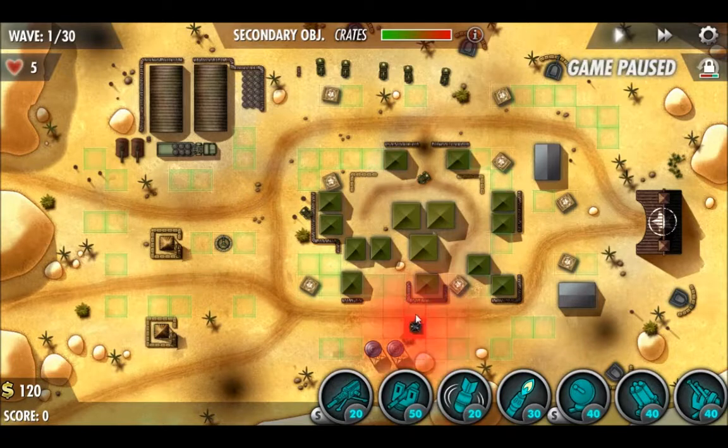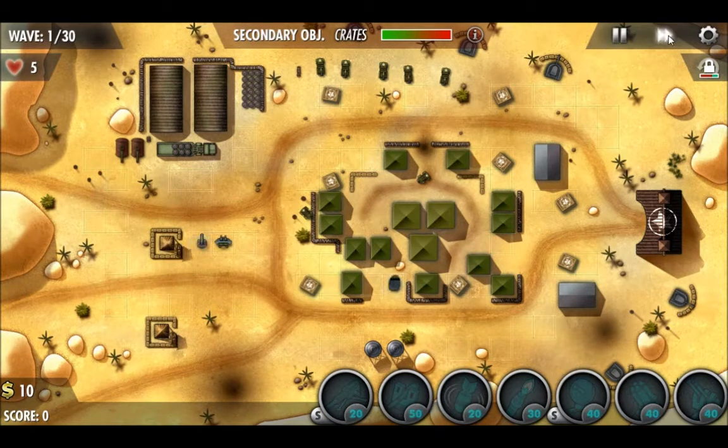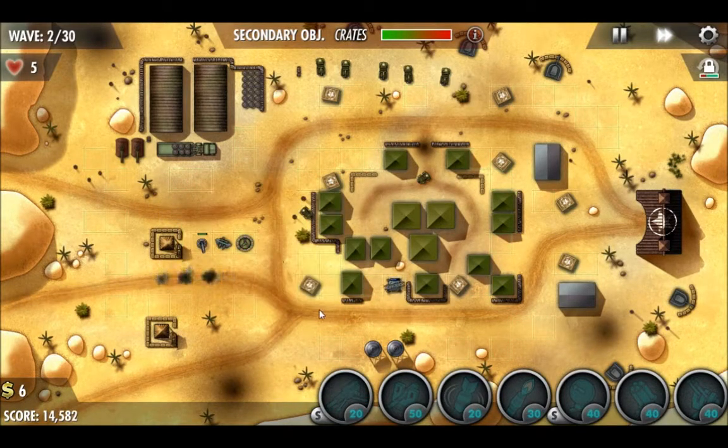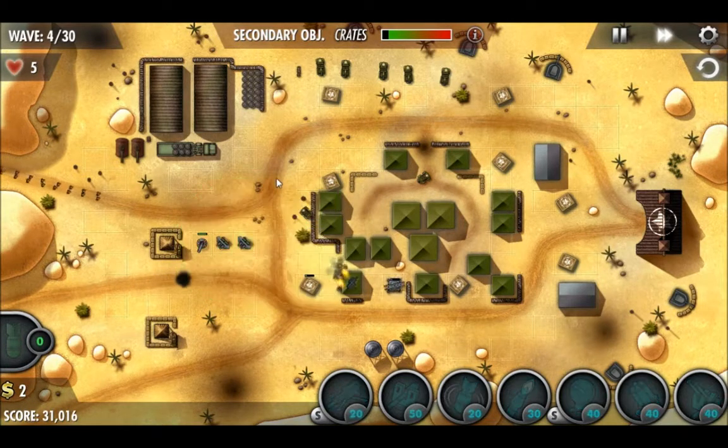Go ahead and pause the game right as it starts. We've got that bomb turret to level two, machine gun turret to level three, and that flamer to level one. And unlike the previous mission, our defenses are going to focus more on the front of the level, right next to the base, and try to get enemies right as they spawn. The Phantom Strike is going to help with covering more area.